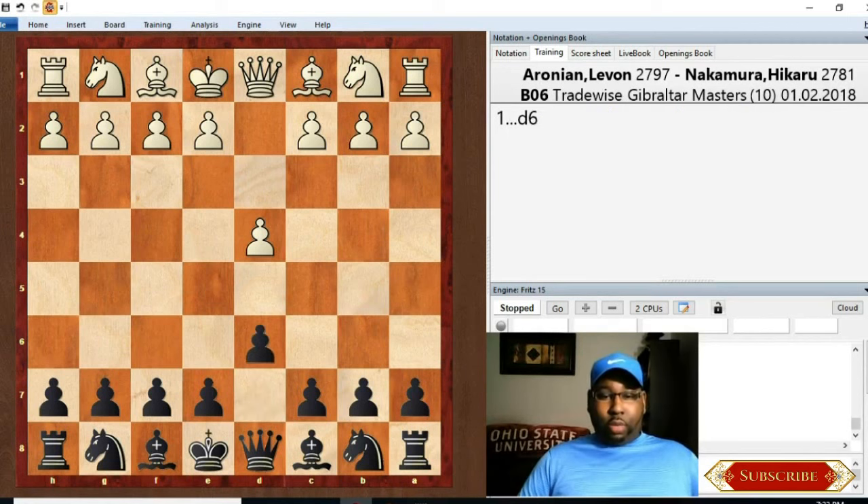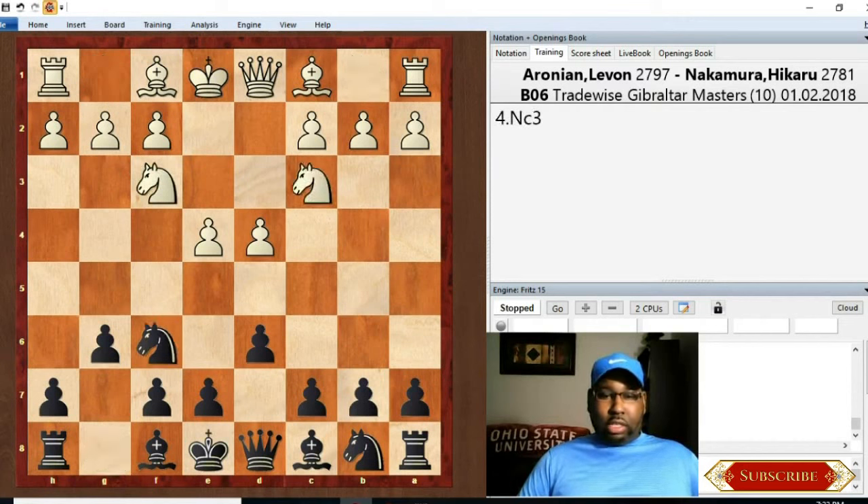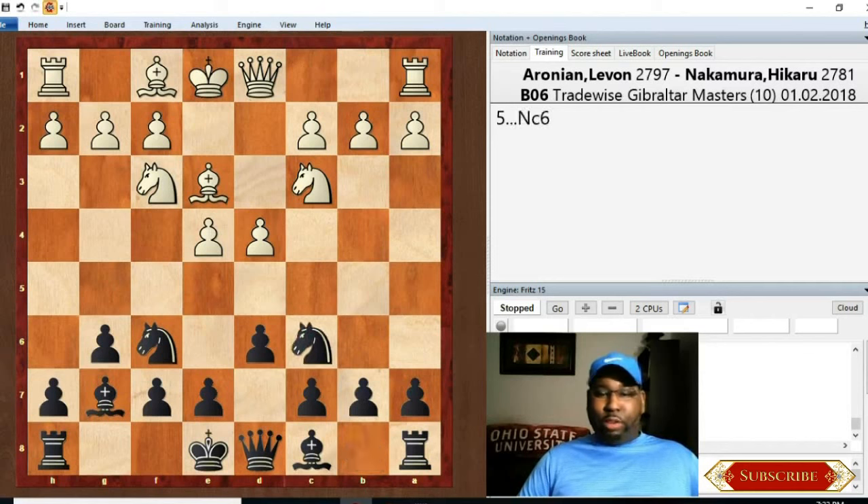Aronian was White and played d4, then d6, e4, g6 - so you have a Pirc Defense that they're transposing into. Might see Nf6 and Nc3, which is the mainline of the Classical Variation of the Pirc Defense. The Pirc reminds me of a King's Indian Defense because the setup is very similar for Black. The idea is pretty similar except Black doesn't have that c4 pawn for White to attack. Now you have d5.